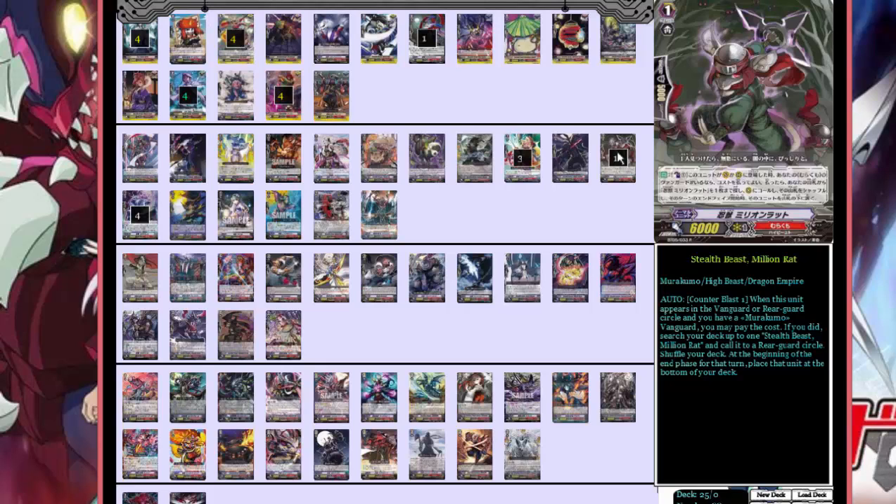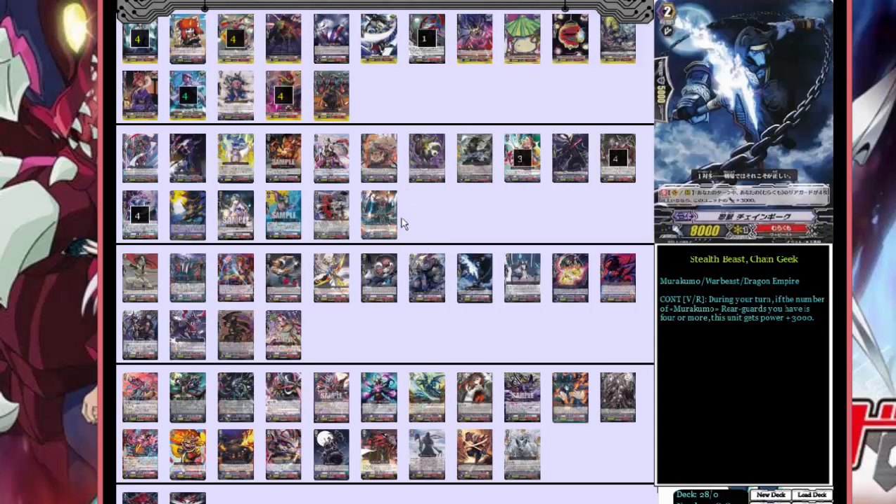The last grade one that's not a perfect guard: we run four of Stealthy's Million Rat. It's a counter blast — whenever it appears on a vanguard or rearguard circle and you have a Morikumo vanguard, you can pay the cost to search your deck for another Million Rat, call it to rearguard, and at the end of the turn place it at the bottom of the deck. So one Million Rat calls another, which can counter blast again — great for early rushing and boosting or hitting.